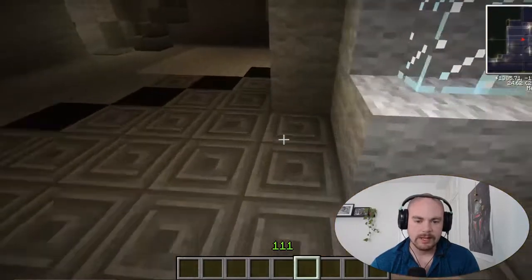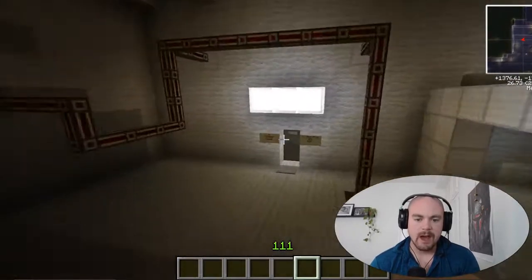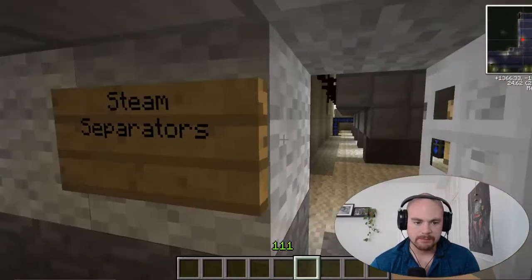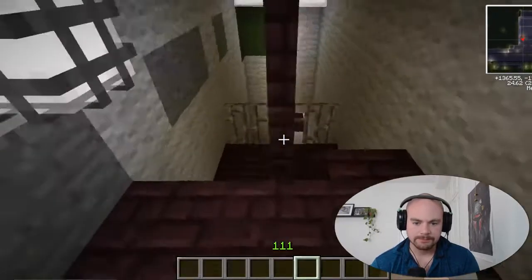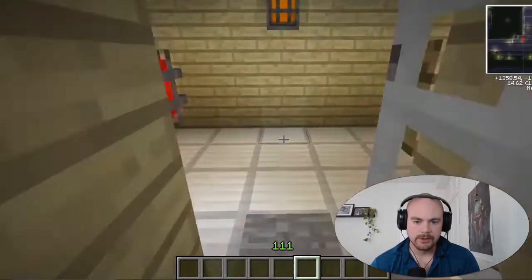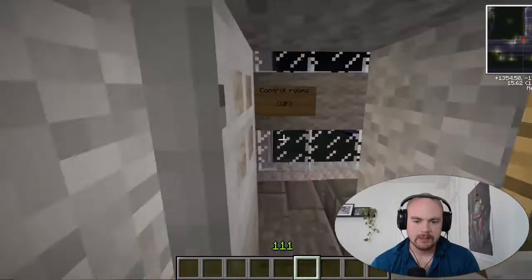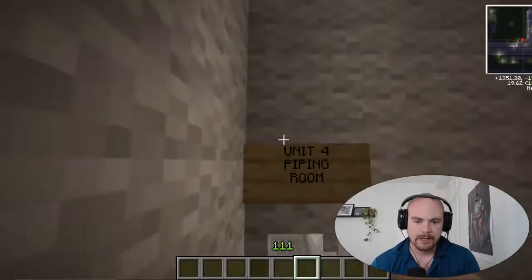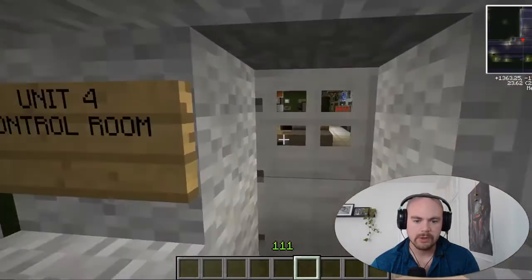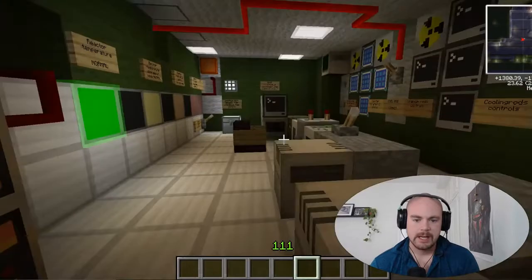The sound of flowing water is from the reactor core currently underneath us - we're gonna check that out very soon. But first we're gonna move to the control room where the bad decisions were made. These are the steam separators for unit 3 by the way. Going down here is the golden corridor - the lovely golden corridor. Let's make our way to the control rooms.